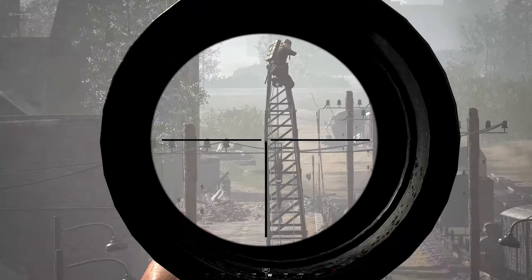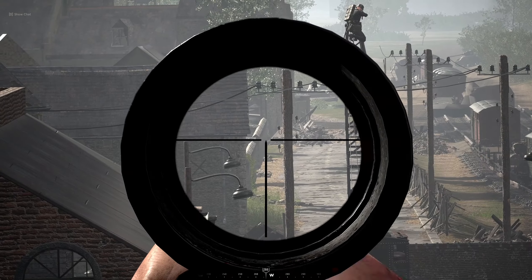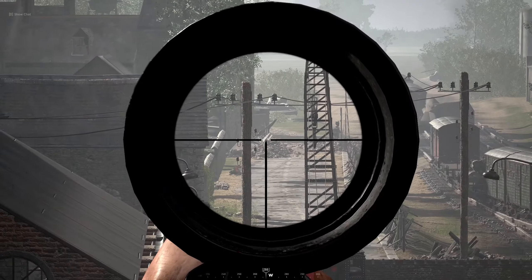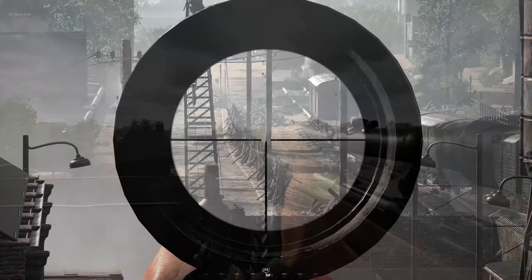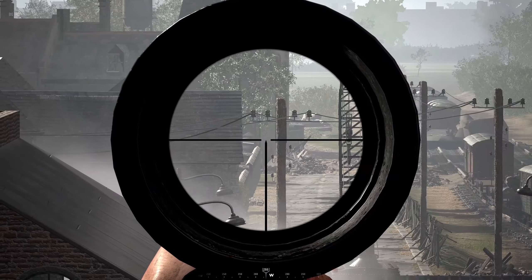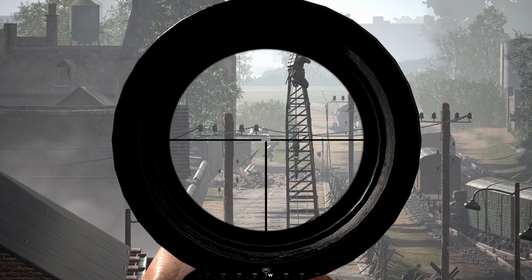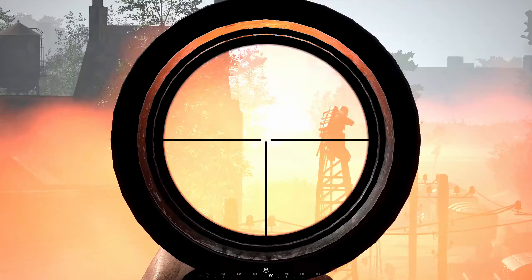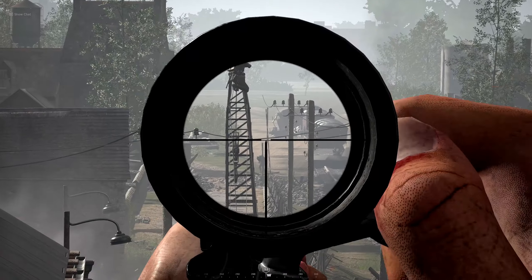Communication in Hell Let Loose is key, so before we go any further in this guide, my very first tip for anyone considering buying this game is get yourself a good microphone. That way you can communicate with your team. This will make your experience in Hell Let Loose a whole lot better. You can type to your team by pressing K, which everyone can see, or just to your squad by pressing L. However, the most effective way is to actually talk to your team and your squad.